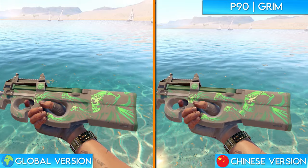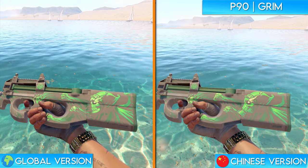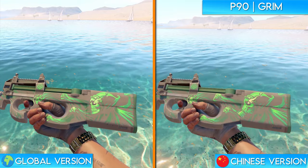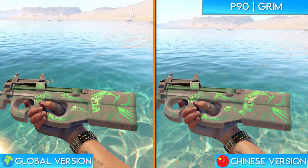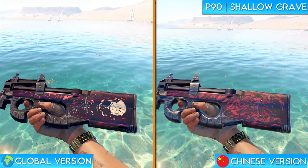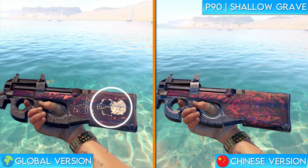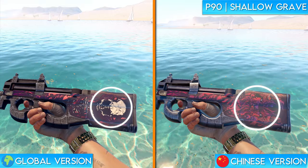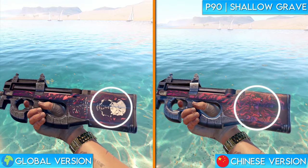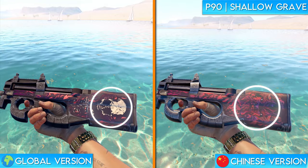This redesign makes a lot less sense than some of the others because the name Grim is meant to be the Grim Reaper, and everyone knows that the Grim Reaper doesn't wear a gas mask. That being said, the skin still looks quite visually appealing after the change. The P90 Shallow Grave is another one that's a bit confusing to me. There is a very prominent white skull on the stock of the weapon in the global version of the game, but on the Chinese version of the skin, the skull is totally redesigned as what looks to be some sort of buffalo or minotaur-like creature. I guess since minotaurs are known for devouring humans, it sort of fits the Shallow Grave theme.